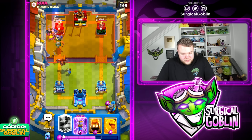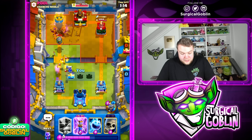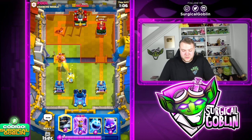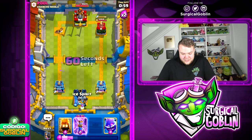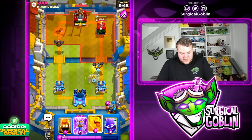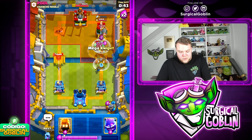Very nice! I wanted to Zap but I'll just let this be and keep the elixir for defense. Let's go with fire spirit then a heal spirit as well. We take the tower already — that was amazing! I wasn't expecting to take the tower that early, but the mega knight push with the Evo skeletons got so much value and so much damage to the point where we already took the tower. Let's go with another mega knight in the back — it's very important to keep the pressure against this type of deck.